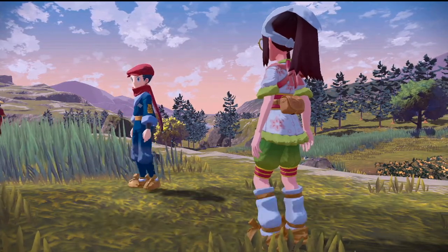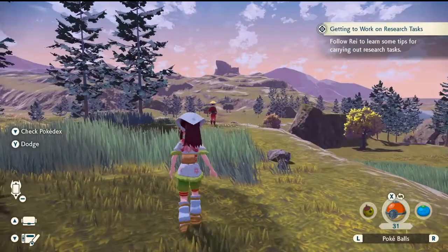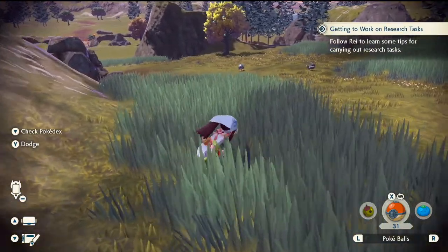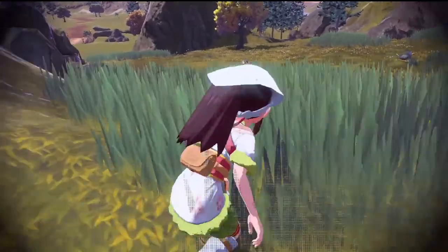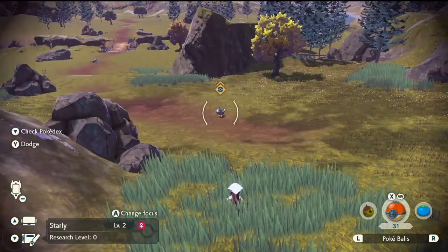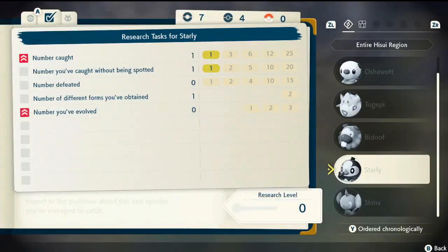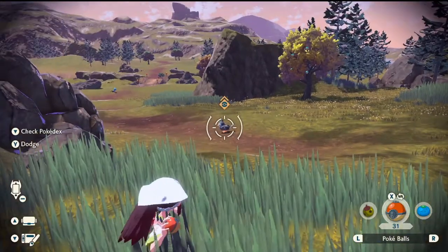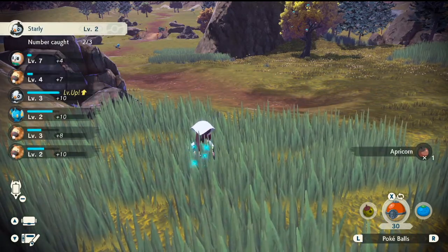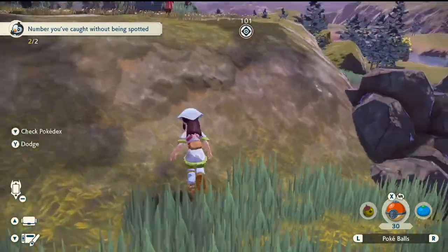I'll go wait for you up ahead. Come catch — finish your test. How are they gonna know, by the way? Is it like an honor code that I hadn't been seen? I could just tell them — they can't ask Starly. Okay, there we go, check the Pokédex. Remember: number caught, number caught without being spotted, number defeated — got it. All right, cool cool cool.